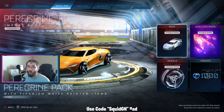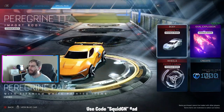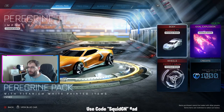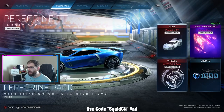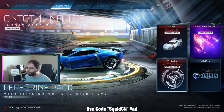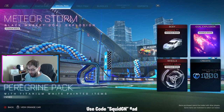Now you do get it all in titanium white, which people find to be the most valuable. I personally like the standard ones more, but I understand the appeal. You get the car in titanium white, which looks really nice. You also get the CNT CT1 Infinite wheels, also in titanium white — these are really cool wheels that kind of pulse out. And then you get the Meteor Storm goal explosion, which looks really good.